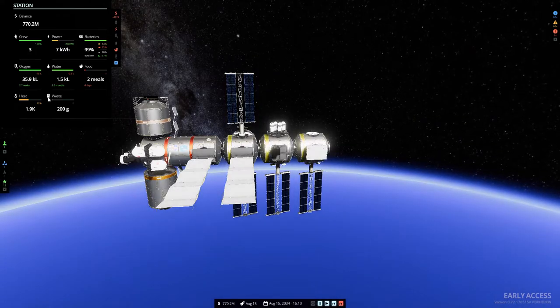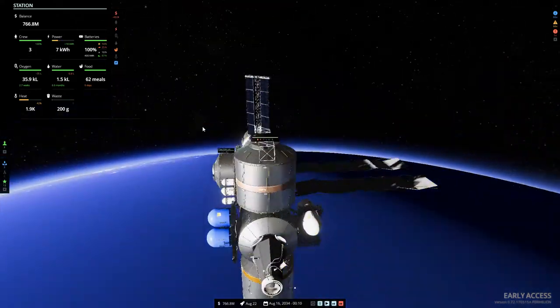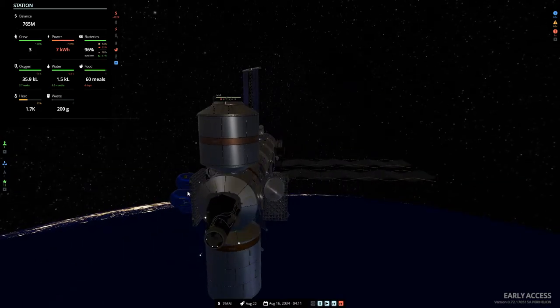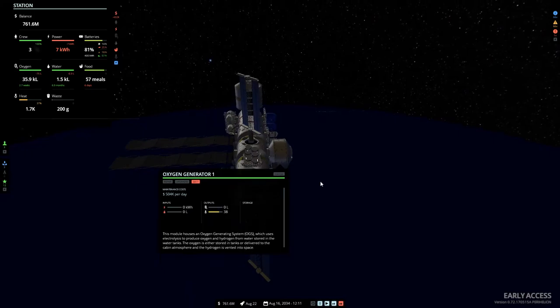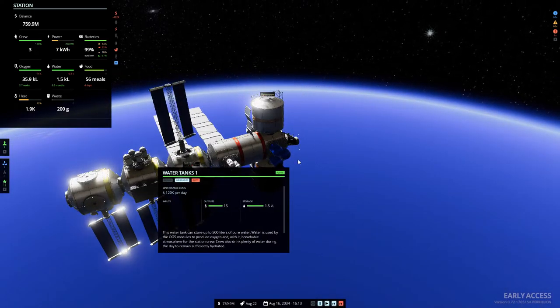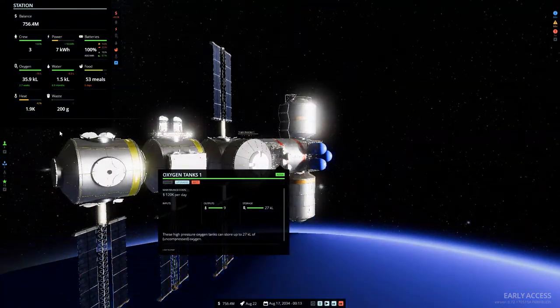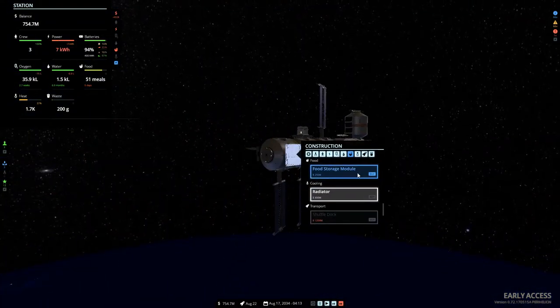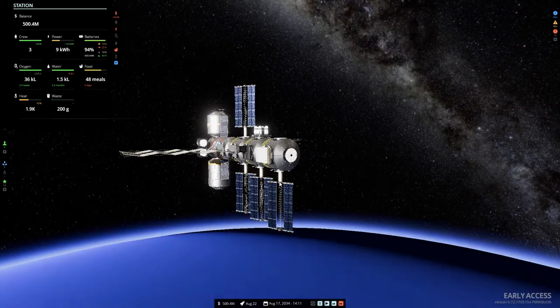We're running out of meals - we've got enough for no days. There's our shuttle - super! Did we build a food storage? I don't think we did. There's an oxygen generator, water tanks, oxygen tanks, but I don't think we built food storage. So maybe that would be wise. So this is Stable Orbit - check it out if you like the look of it.